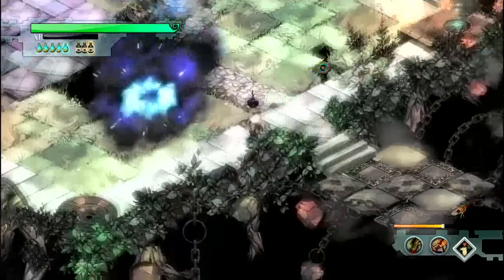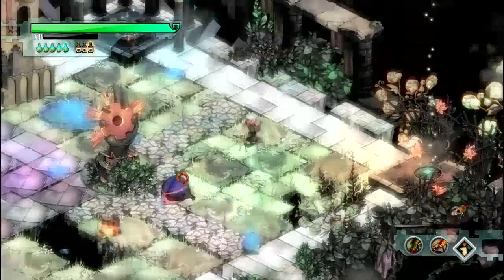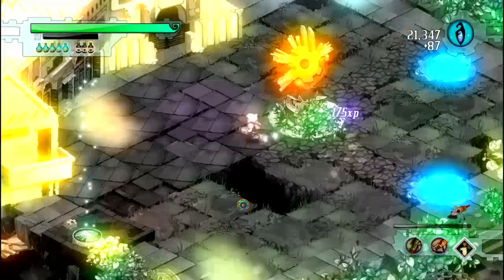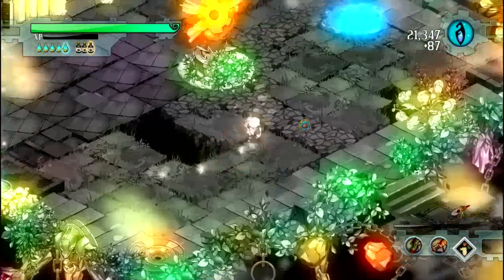Now we just have some ranged scumbags. Just poke at them with your mortar, or hit them with your Pike — whatever you feel like — and just roll away from the stuff they shoot. You shouldn't really take any damage.